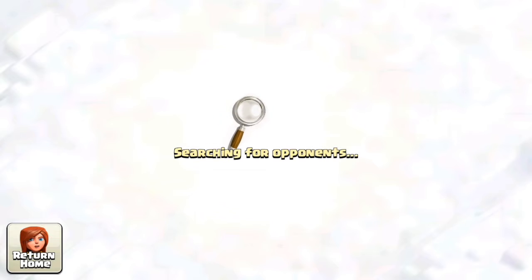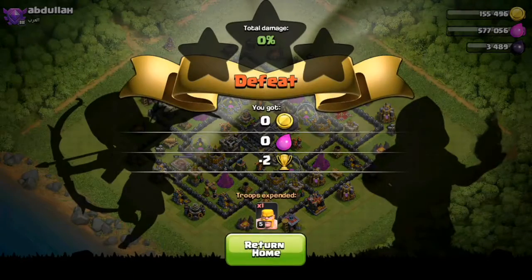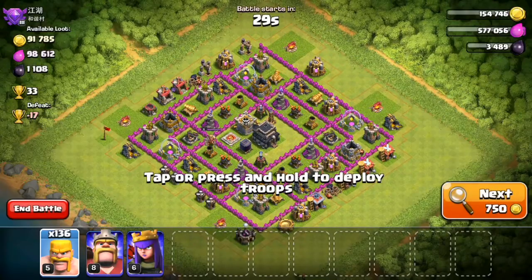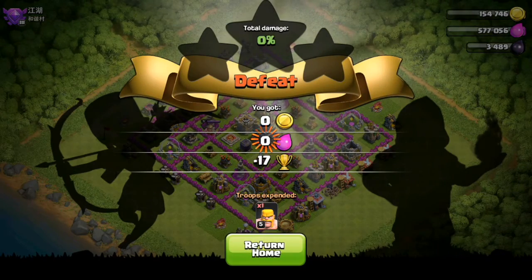Okay guys, I'm starting my drop to zero trophies. All we have to do right now is when the base loads, we just drop a troop and end the battle. We keep doing that until we get to zero trophies. It'll take a long time but that's what we have to do. So now let's go on to the next raid, find a match, wait for the base to download and drop to zero trophies.